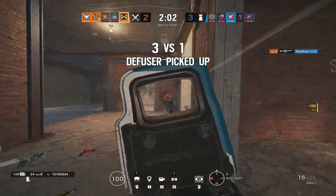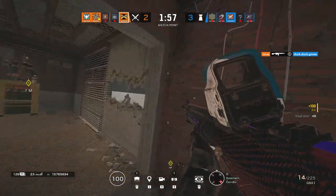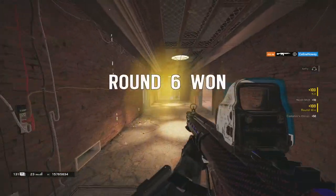One final secret: if the bomb hasn't been detected yet, IQ's gadget can detect it and give you credit for finding the bomb — so that's an extra 100 points every round.